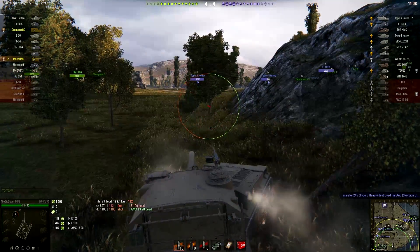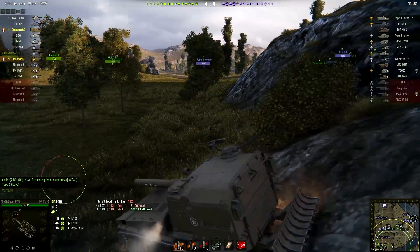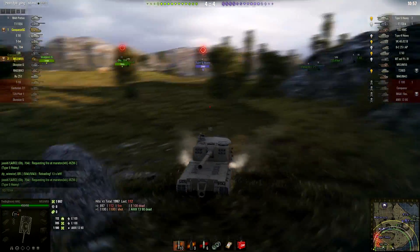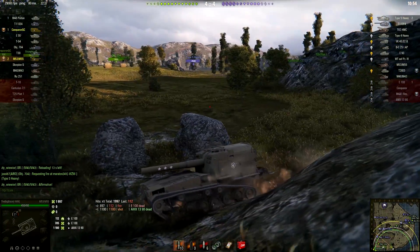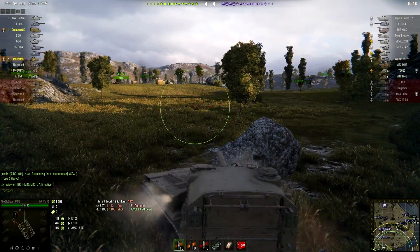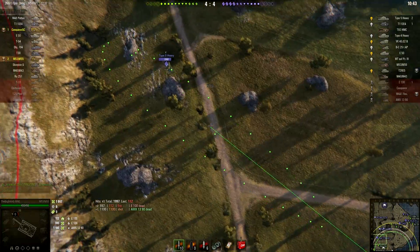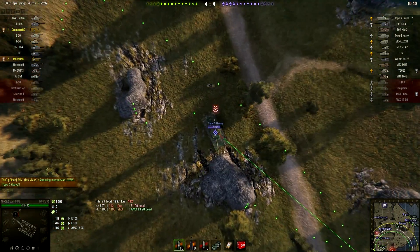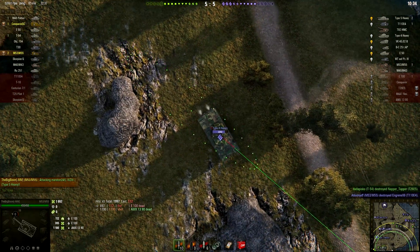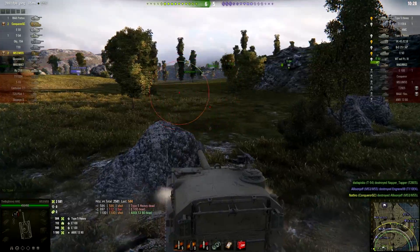It seems the tier 10 and tier 9 Japanese heavies are making an aggressive push — and we have been spotted. That's not good news. That's exactly why Sixth Sense is the second most important skill, even on SPGs, right after Brothers in Arms of course. So let's quickly get out of harm's way. However, if the Type 5 is pushing this aggressively, he just gets himself in a crossfire. That's exactly why positioning ourselves here was such a great idea — the Type 5 can only get into cover against one side, meaning we should be able to chip away with impunity.